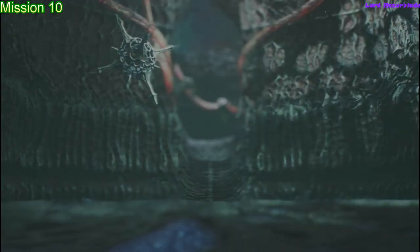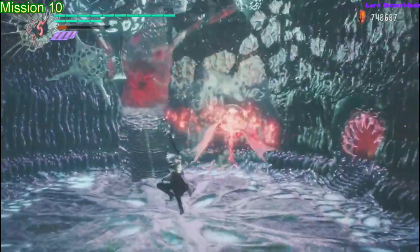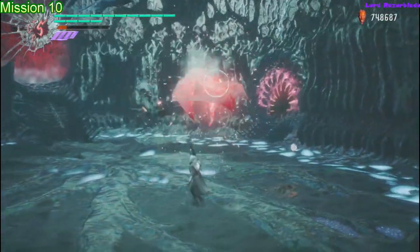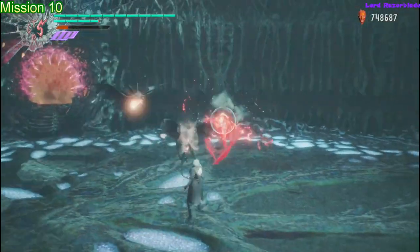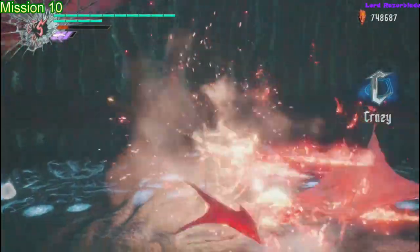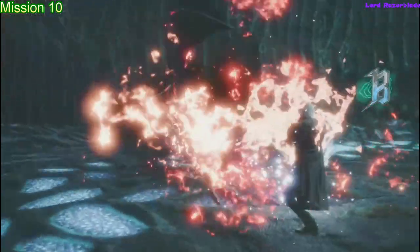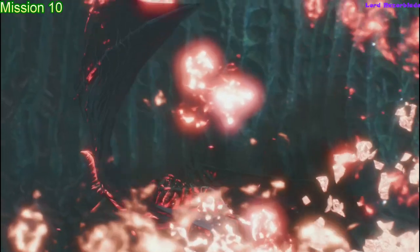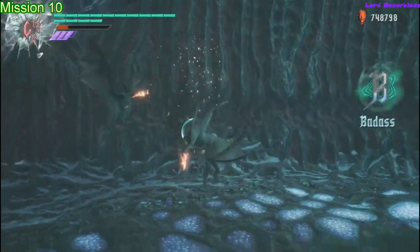Moving on to Mission 10. You come to this room with two doorways that will close on you if you don't kill all the enemies fast enough. Make sure you kill everything in here fast enough — I'd recommend having Devil Trigger ready, maybe even Devil Sin Trigger at this point. Just make sure you kill everything fast enough to go through the doorway. The doorway you want — if you're facing the way you came in — is the right one. Don't worry about the photo mode pictures; this is just something you get after beating the game.